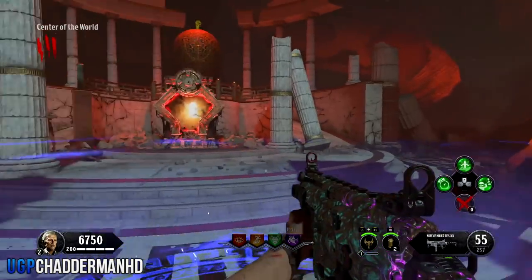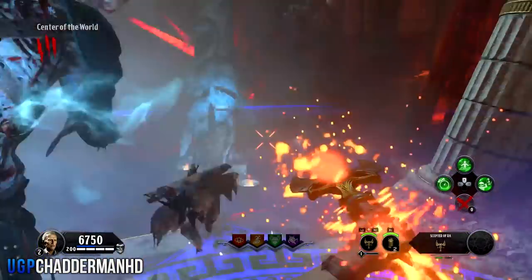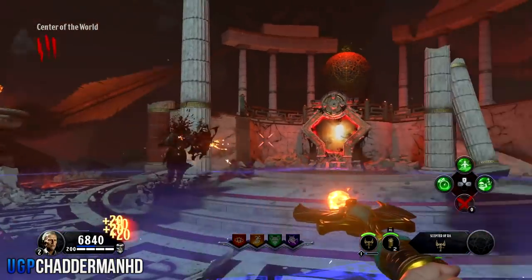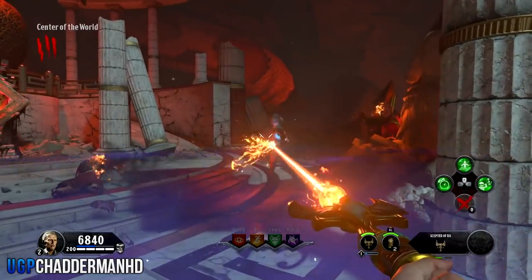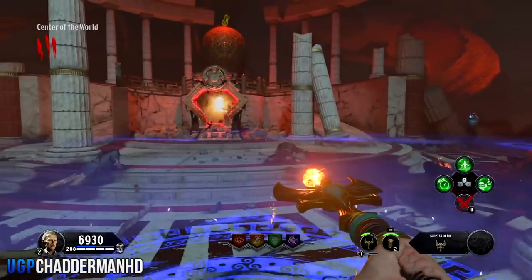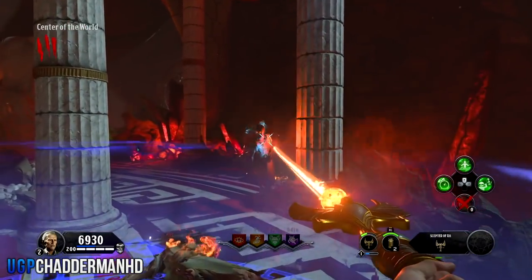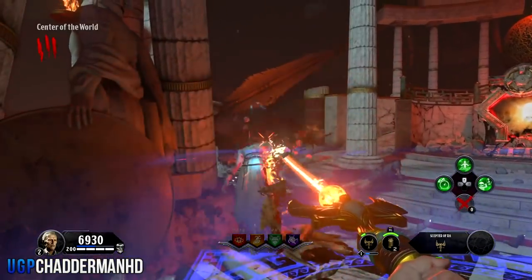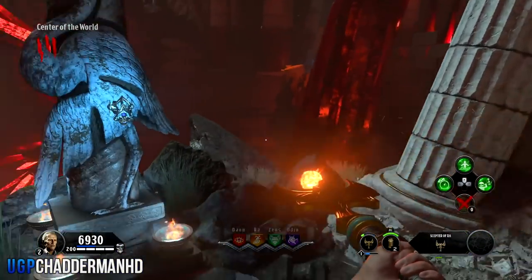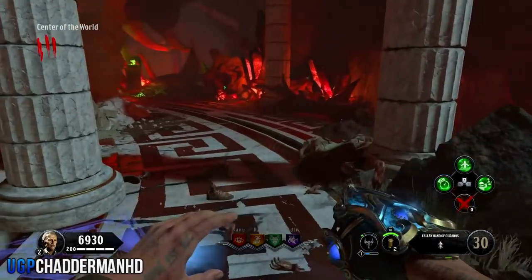What's going to happen is a lockdown process where you're going to be trapped inside a barrier — you won't be able to come out. All the zombies that come towards you are going to glow blood red. Kill them, and use your specialist if you have to because it can get quite hectic. If you go down, you'll have to redo this process, which can be a pain. Once you've completed it, pick up your fallen hand and you're ready for the next step.